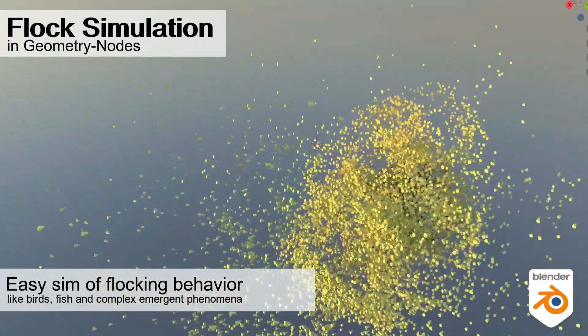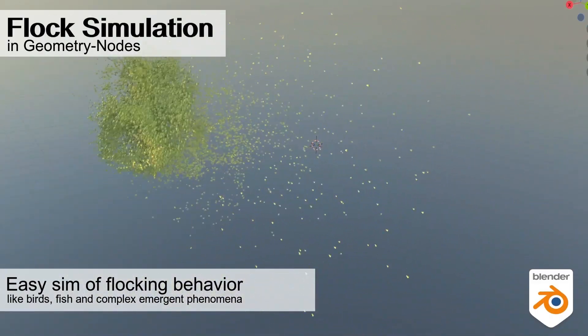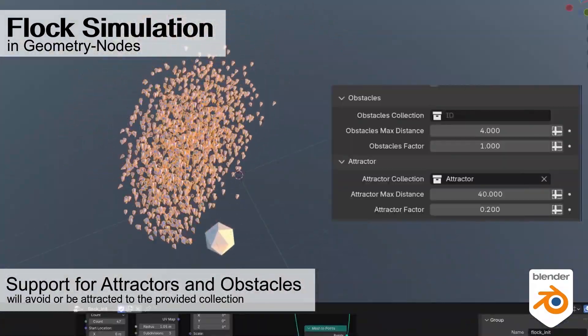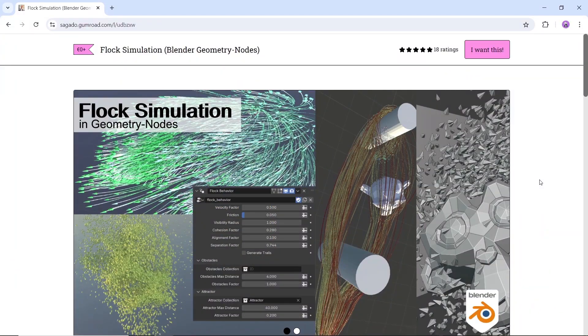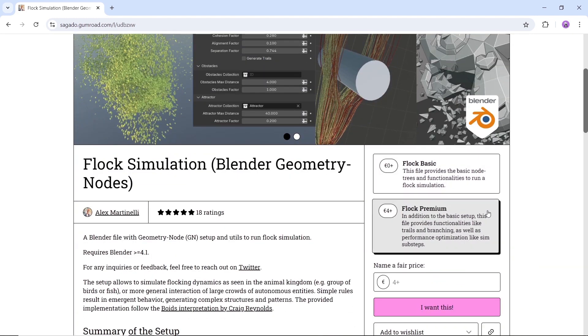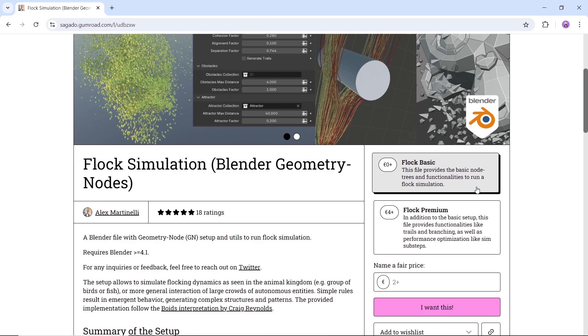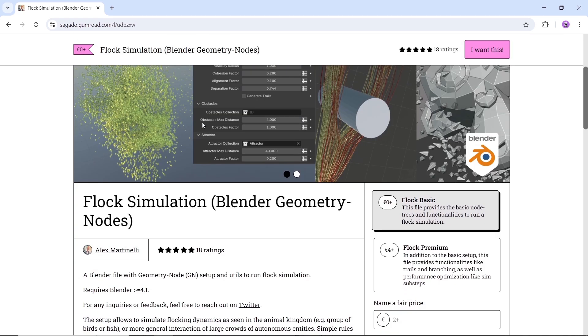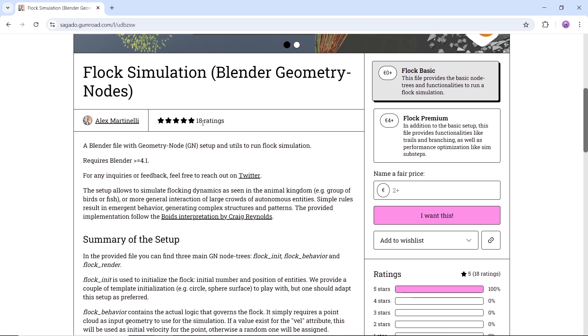Coming at number one, we have Flock Simulation — a free Blender geometry node setup to run flock simulation. The setup allows you to simulate flocking dynamics and general interaction of large crowds of entities. Available on Gumroad for free, and it requires Blender 4.1 and above, so check your gear before that because you might need an update.